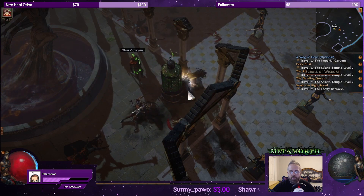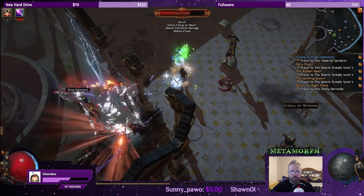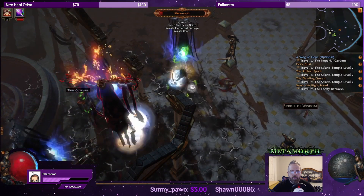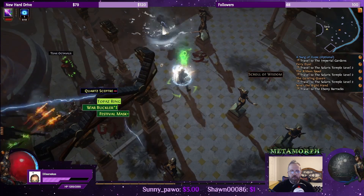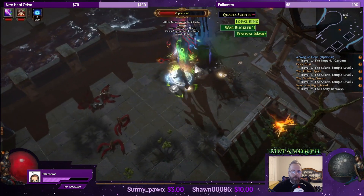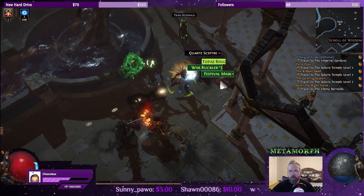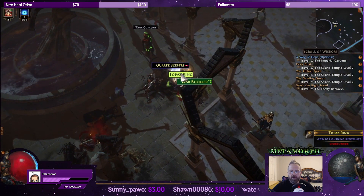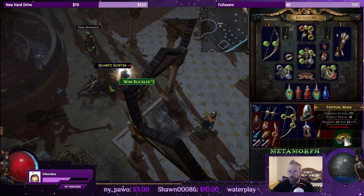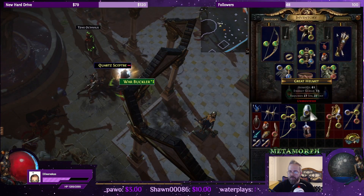One, two, three. Getting shredded — cool, that's the way I like it. Festival mask, topaz ring, I don't need the buckler really. We might be able to manage some Tetris.